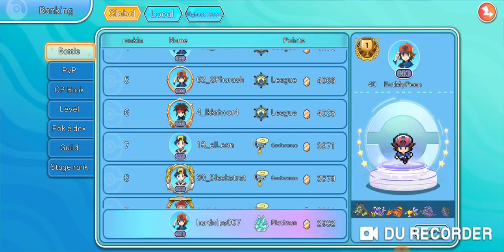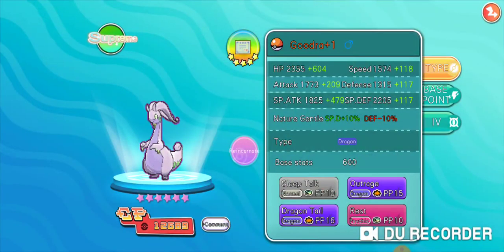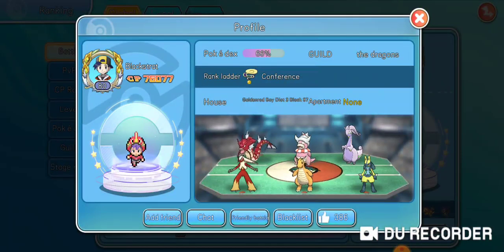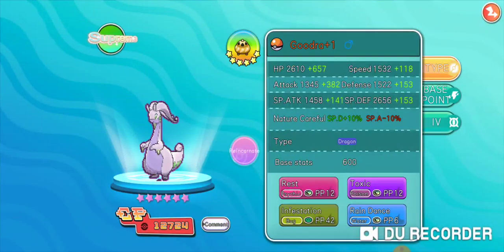So when I go to that Goodra right here, Hydration heals status conditions when it's raining. What people do is put Rain Dance on turn one so they can't have any status conditions. Then they use the move Infestation or Toxic — both of these moves do damage over time, and Infestation makes it so the opponent can't escape for five turns.